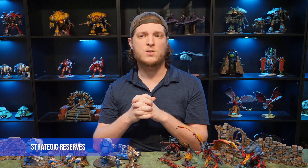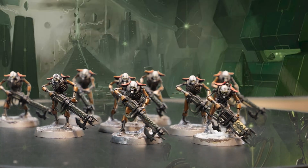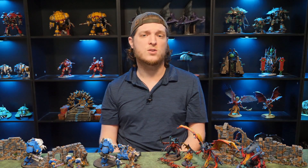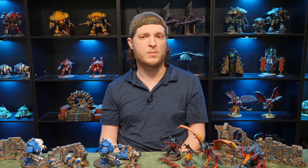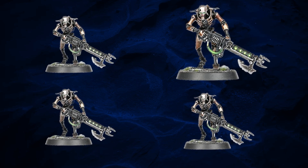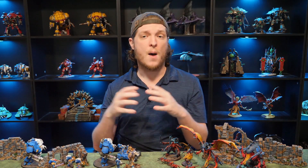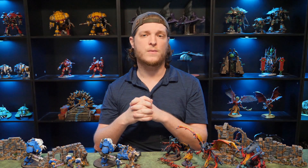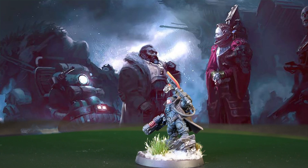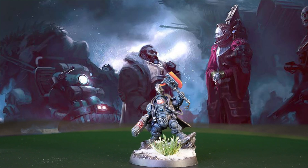Although many elite units can natively teleport into battle, some warriors are just left walking around the battlefield. Don't worry — there are always options for them as well. Any unit can be placed into strategic reserves to start the game off of the table. During step 5, you can select up to 25% of your army to start the game in strategic reserves. If you're playing a Strike Force game, up to 500 points can start off the table. This limit is only for strategic reserves — you can start other units off of the battlefield as long as they have their own rules to do so.